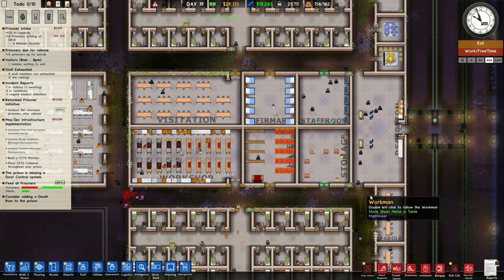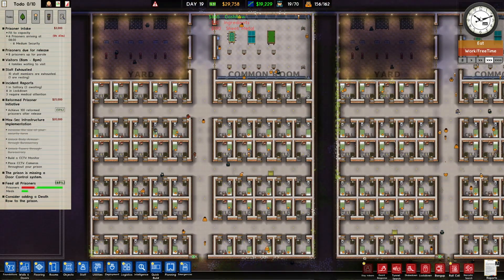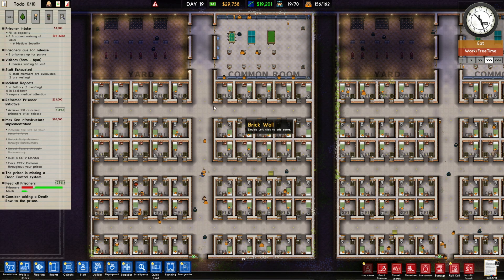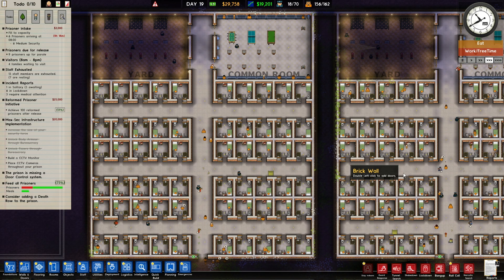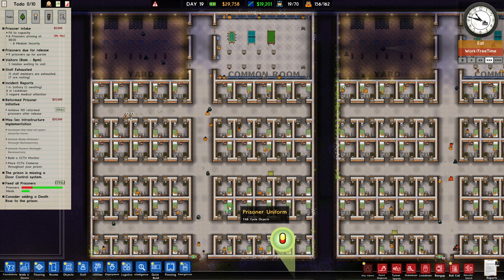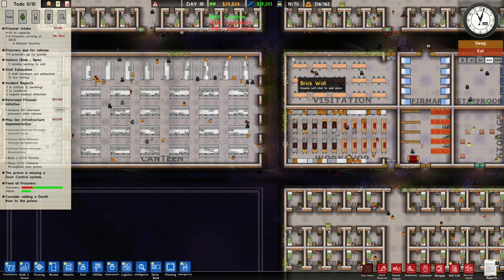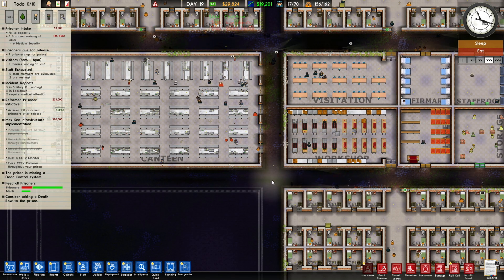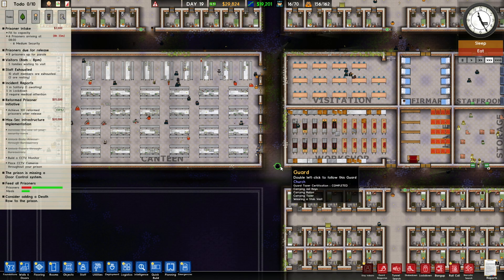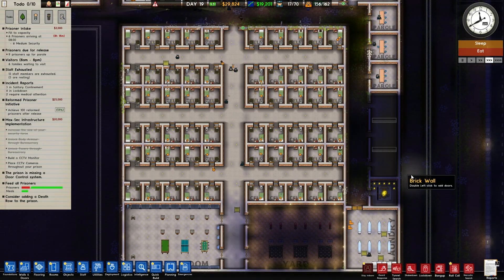I'd love to have a camera system where it's needed, but I'm not sure where that is. It's getting nighttime soon, which means a lot of prisoners will go to sleep — this might be the moment to do a tunnel search. We could set up CCTV in the cell blocks, but with guards patrolling there I don't think it's too necessary. I think we need it most in these areas. I have to think about where to place cameras — maybe somewhere here and here, it could help.